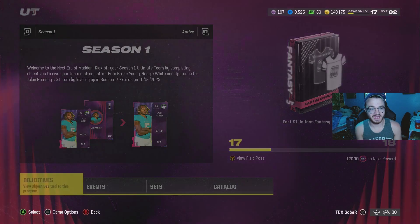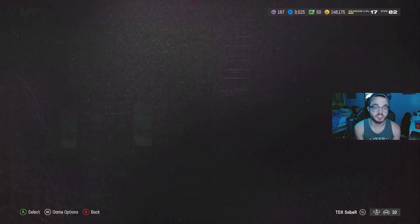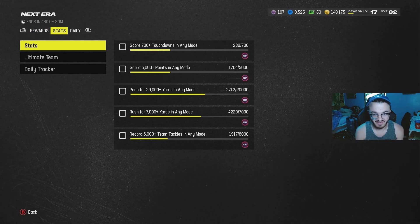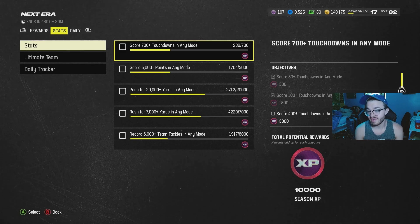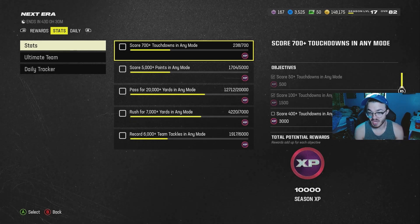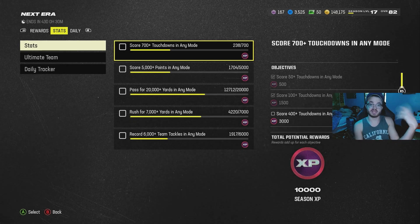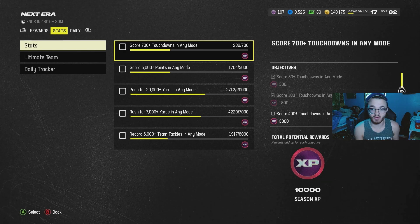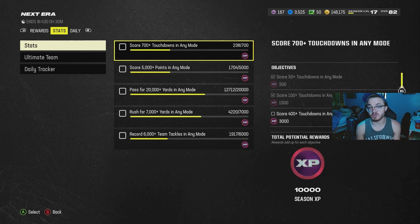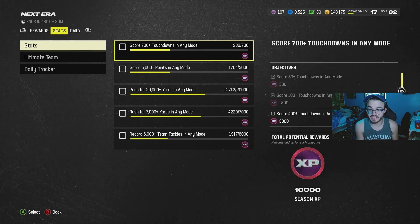We're going to hop back into the field pass and I'll show you step two — optimizing your stats. I have 238 touchdowns out of 700 total that I need. If you really want to optimize this, you can go into solo challenges and just throw one-play touchdowns against the computer and replay it over and over again until you complete them.